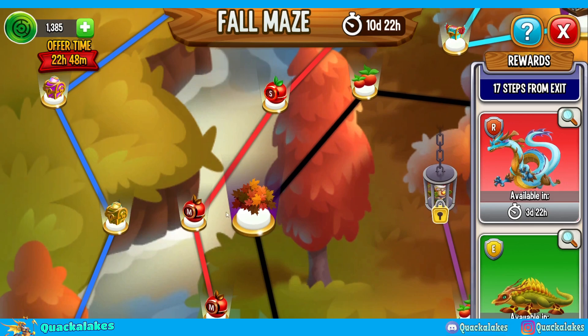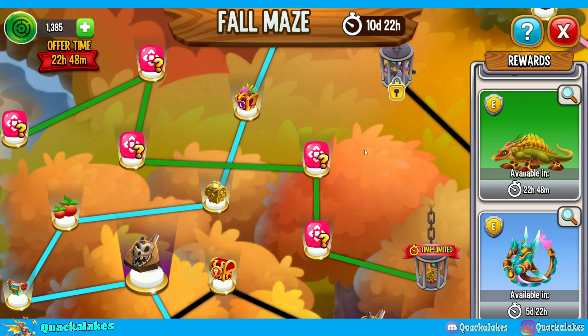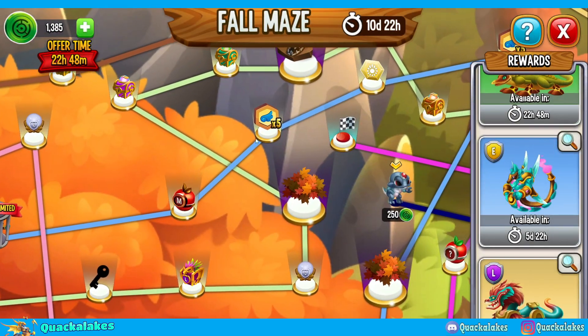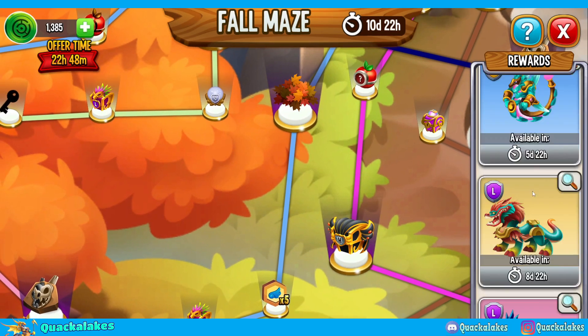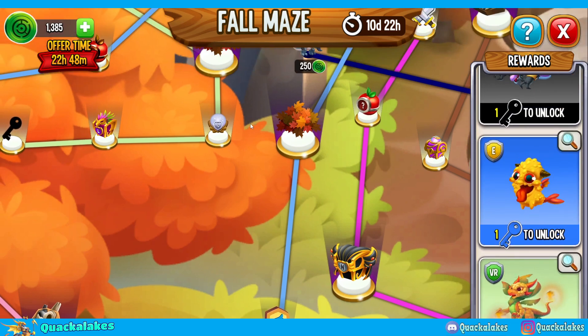We have the food path if you're super desperate for food. We have the camouflage dragon path, which is the puzzle path so you can get puzzle moves for the upcoming puzzle event. Then we have Brave, who is going to be the runner event dragon on the light blue path, and then we have some legendary dragons alongside the regular keys path in these maze events.